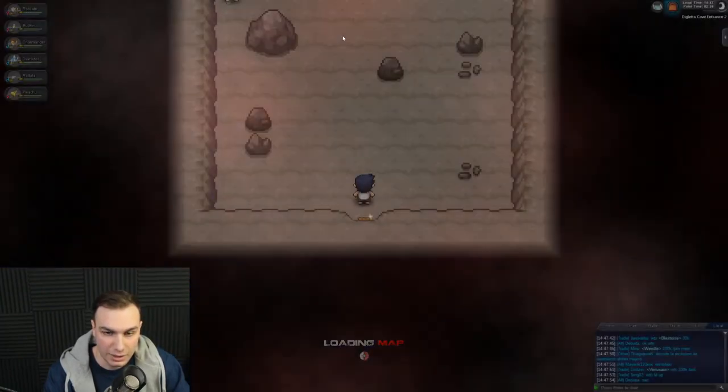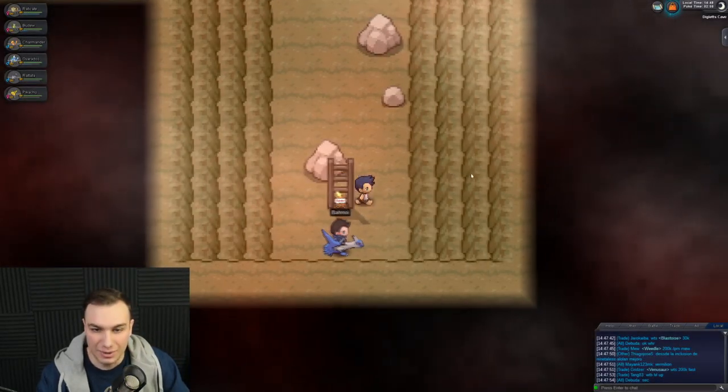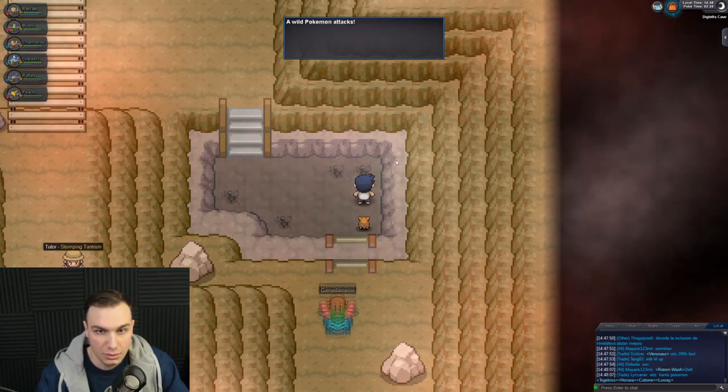There's a guy who says: 'Have you heard there's a weird dude that gives Flash on the other side of Diglett's Cave? Racing you there, Slowpoke!' So I guess we're racing that guy for some reason. There's a Pokéstop there but they never work, so I'm not even going to try it.